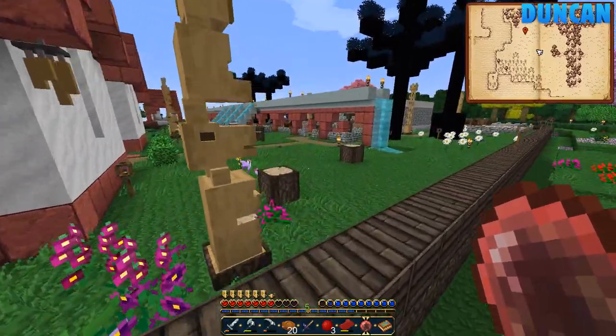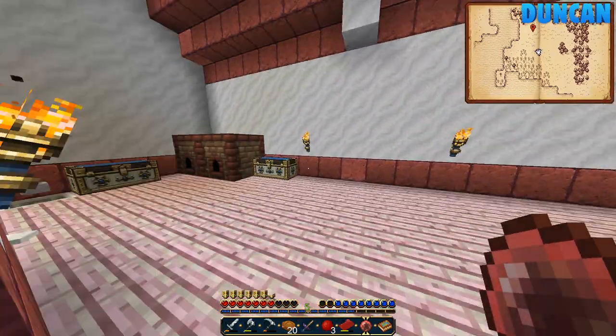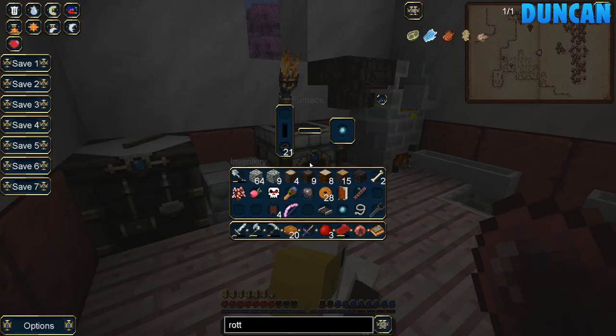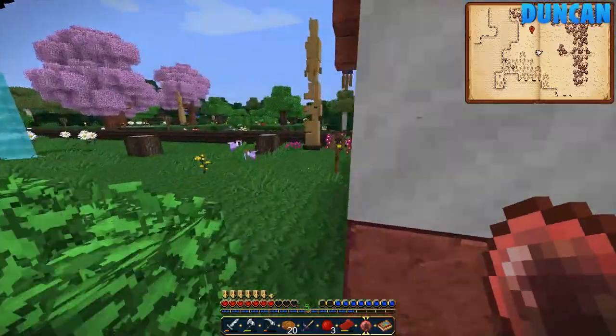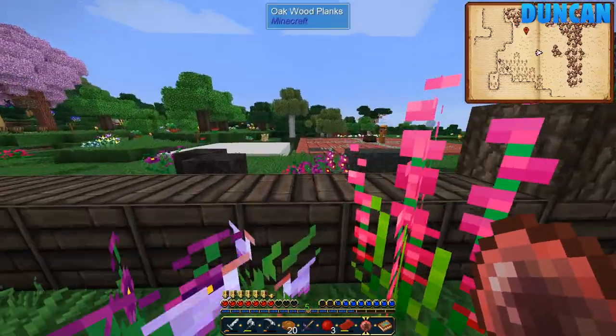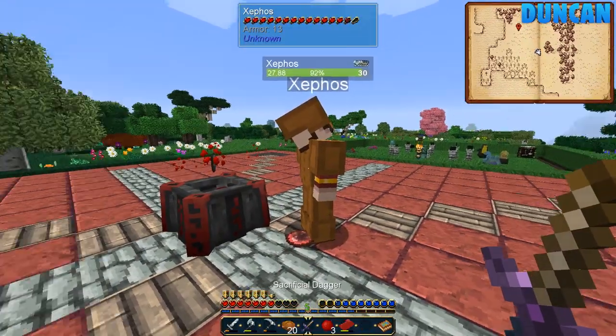I've got loads of cooked stone, I've got 28 here. Just give me the blood dagger. Hang on a second. Have you fallen into the pit? No, I'm right here. Okay, here we go. Blood orb, sacrificial dagger. I'll give you some blood first.